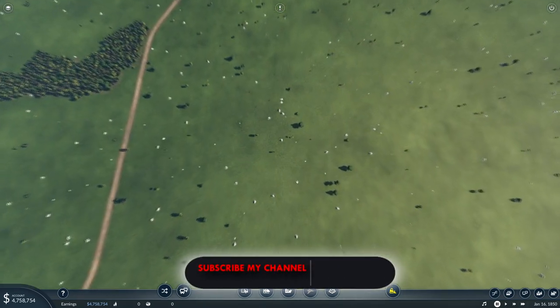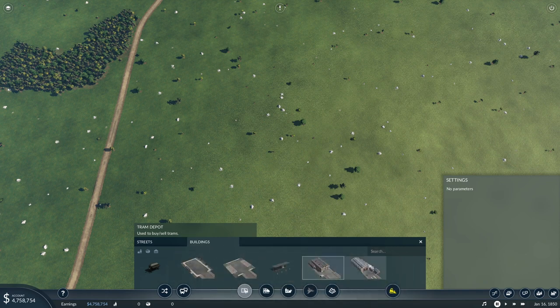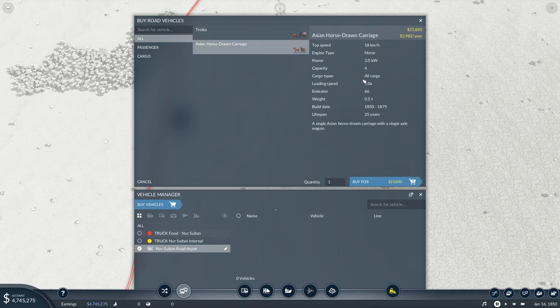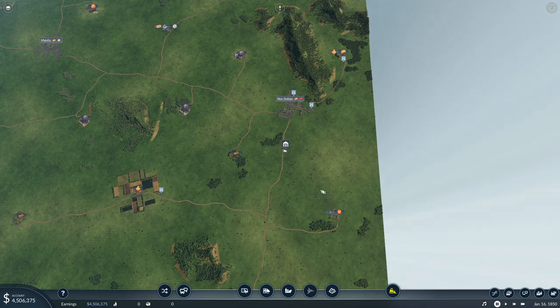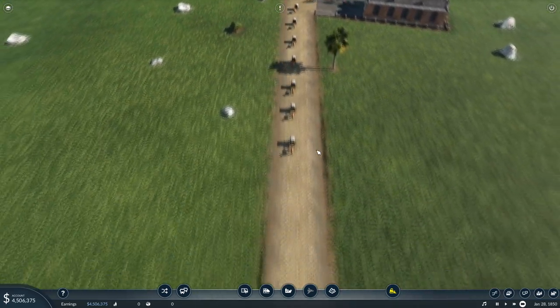Now let's build a truck depot to buy some trucks. Go to the same road button, go to Buildings, and choose the Road Depot — not the Tram Depot, because you don't need trams right now. Place it anywhere near a road. Click on it to buy vehicles — make sure you go for cargo trucks, not passenger vehicles. Let's buy 10 horse trucks and place them on the food truck route. Let's speed up time a bit and watch them move out — there they go, 10 carts on their way to the farm.